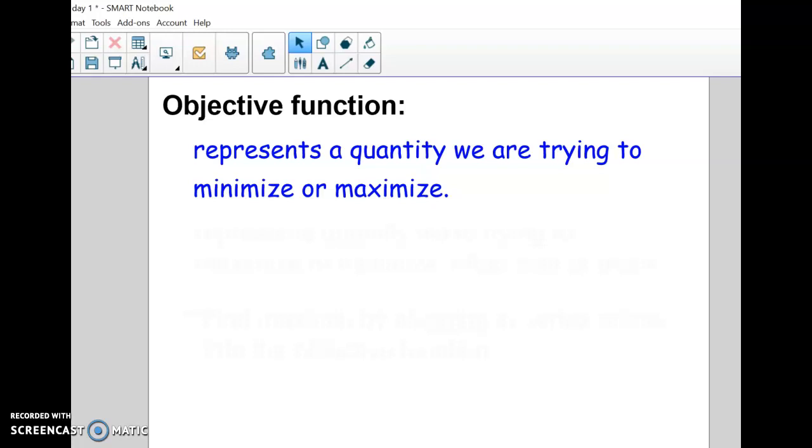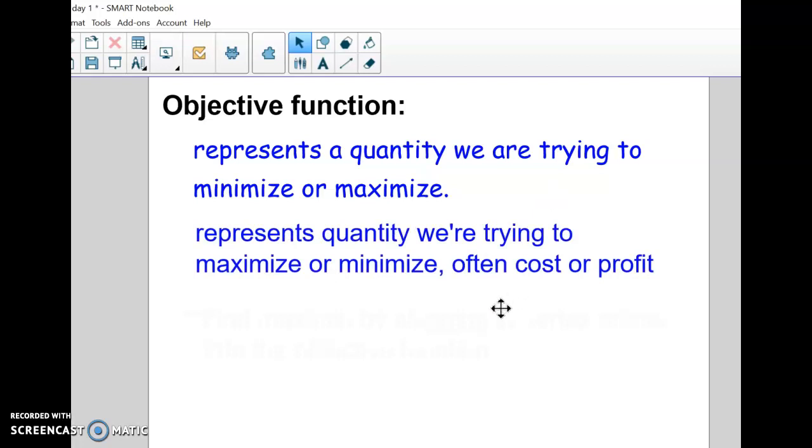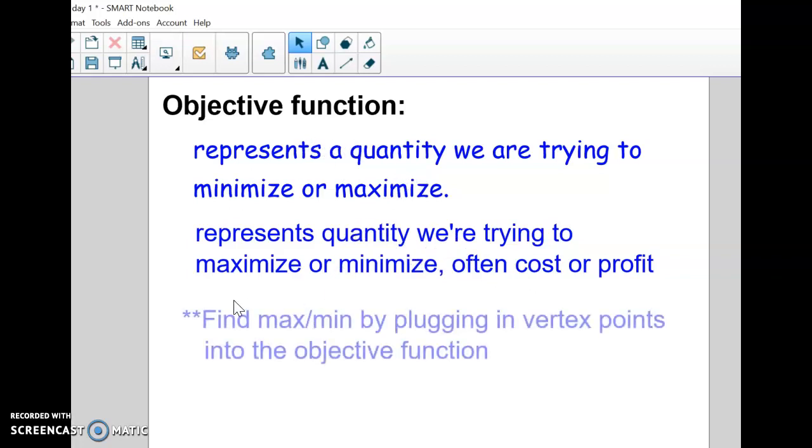The objective function is a function we're trying to minimize or maximize — we're trying to make the output be the highest possible or lowest possible value. It's often going to be something like profit. The minimum or maximum point is always going to be one of the vertices of our graph.